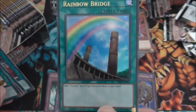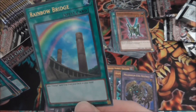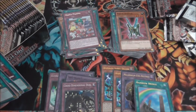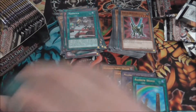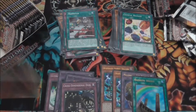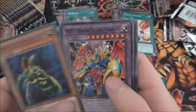Crystal Release, Ancient Gear Golem, Limiter Removal, Ojama Pajama, and we have Rainbow Bridge — that's another one of the cards I needed! This is probably one of the best artworks in this set as well. My camera can't really pick it up because of the light, but that is a very nice design. So we've got two of the Ultras I needed. I keep calling it Rainbow Dragon — it's the Crystal Beast support. It's not the most expensive but it's just nice to get.